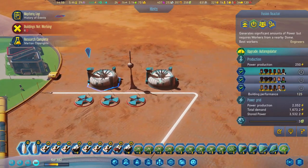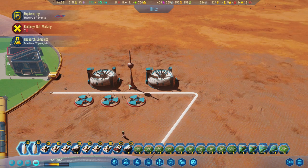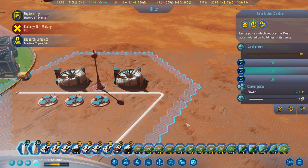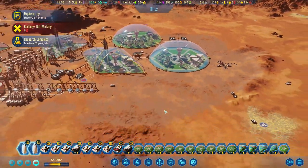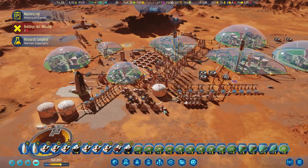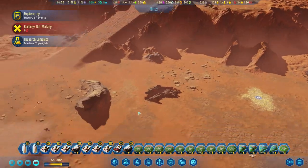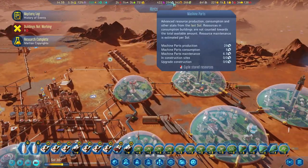I went ahead and got two more fusion reactors and put in some atomic accumulators, along with a scrubber, so we've got more power being made. We've also got power storage going, which is something I haven't really been doing lately. I don't know why, but I just haven't really been building a whole lot of power storage.